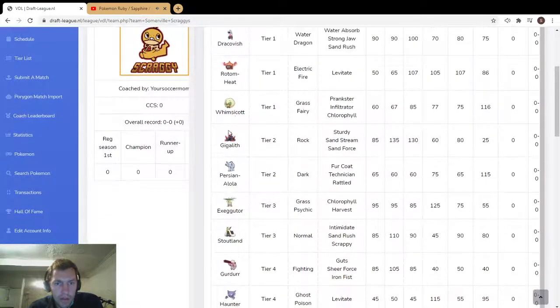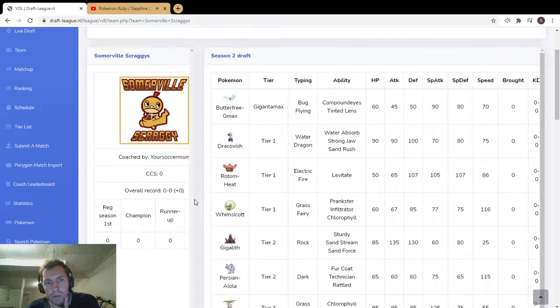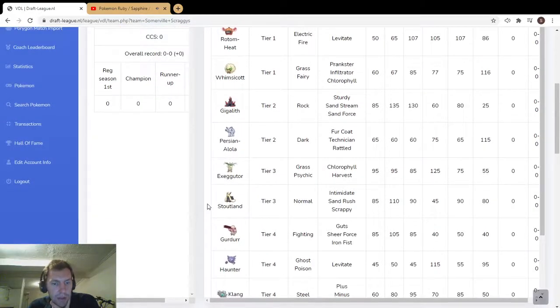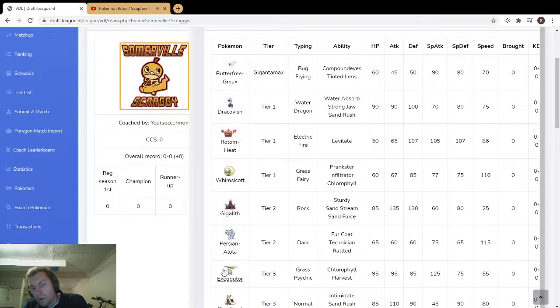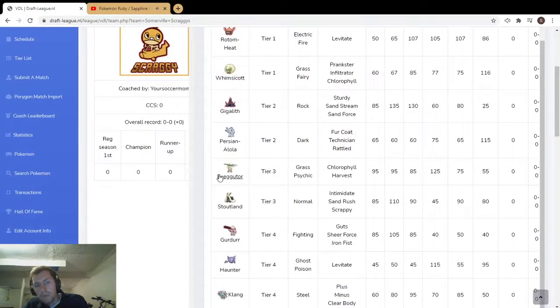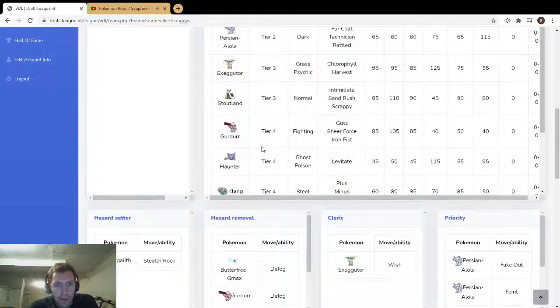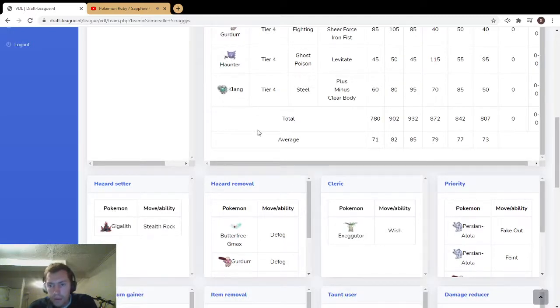Very interesting, very good obvious synergy here with the Sunny Day and weather modes. I wonder how this team works outside of weather — you can use tailwind Dragapult, but there's very obvious weather synergy in the draft planning. I want to see if the team chooses not to go weather mode some weeks. I also want to see how Exeggutor is used — Chlorophyll and Harvest let you run it fast in sun or slow in trick room.